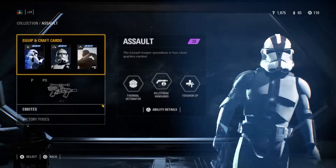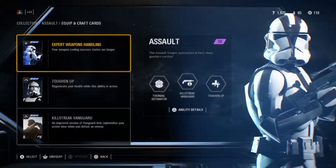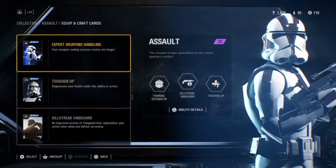The first class would be the Salt class, starting off. The first card I use with this class is Expert Weapons Handling, so I have better success rates when I'm firing and reloading.